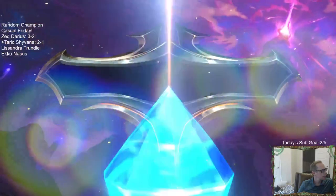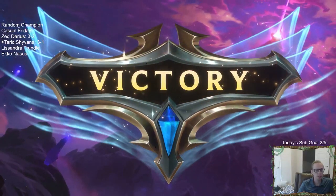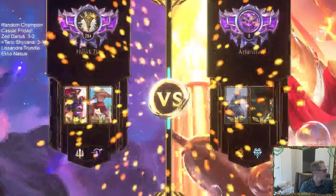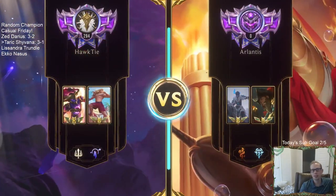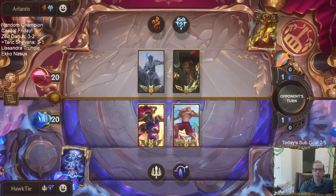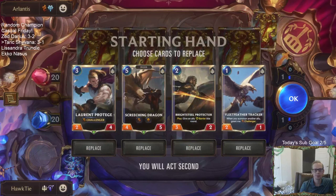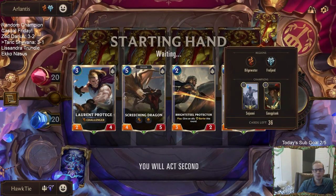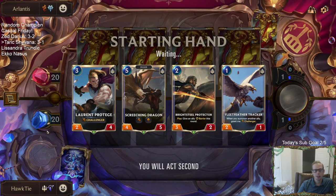3 and 1 with Taric Shyvana — only lost that crazy game to multiple Sejuanis. This is our nemesis — this is what we lost to the first time. They had two Gangplanks and two Sejuanis right away. They were also able to turn on Plunder right away with Warning Shots and Make it Rains — multiple Make it Rains.